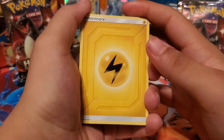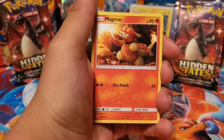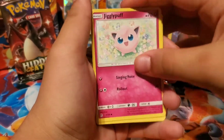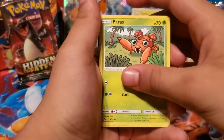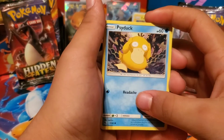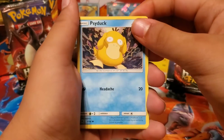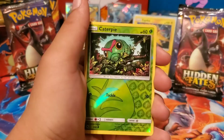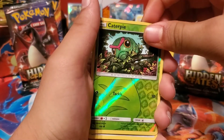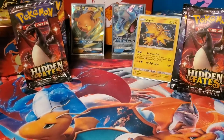Look at that - see what lightning strikes! Scyther, Machamp, Charmeleon, Clefairy, Jigglypuff, Caterpie, Paris waving hi - hi Paris, Psyduck. He's freaking out because Paris is still waving, probably understandable. Reverse Caterpie. Four packs in and no shinies.